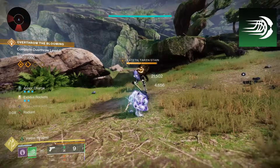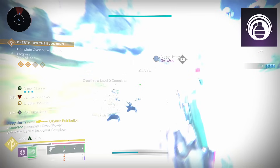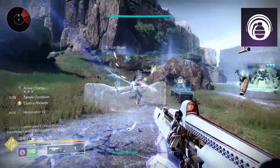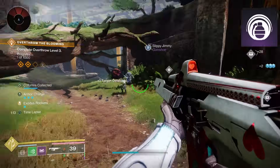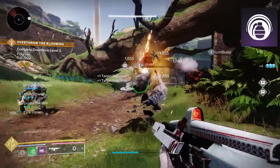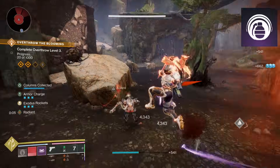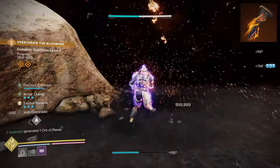For the melee I recommend frenzy blade because of the melee charges — we're going to have three in total because of one of our aspects. For the void grenade I recommend the suppressor grenade, because we have a fragment that weakens targets and our seasonal artifacts help further. You can also stun overload champions because suppression is their weakness.